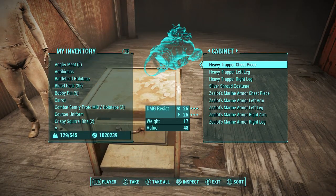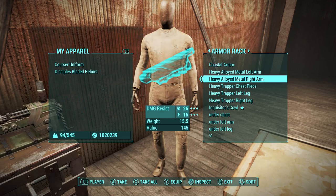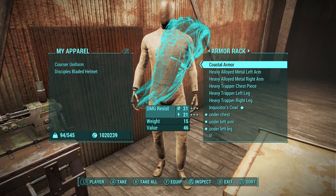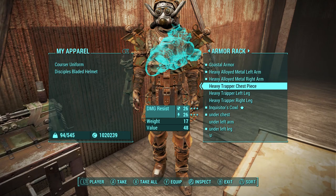The armor will stay on 99% of the time unless you enter power armor or equip another apparel item. However, the technique can always be replicated as long as you have the underwear pieces. This technique actually works on anyone including NPCs, companions, and even mannequins.